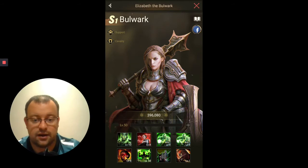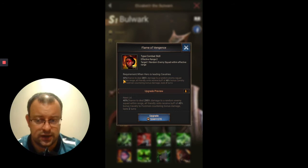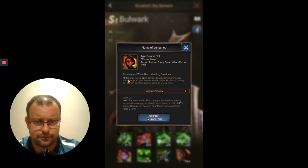That's one of the reasons why, if you can unlock a season hero to eight skills, they will always be better than their orange equivalent. Her fifth Hero-specific skill is Flame of Vengeance. Again, it's a combat skill with two elements to it. The effective range is again 2, and it's only going to hit one random enemy squad. It's a 40% chance again, so two reasonably low-chance skills for Bulwark.